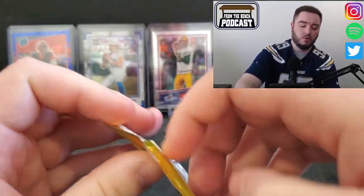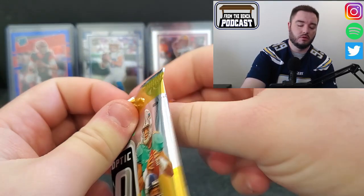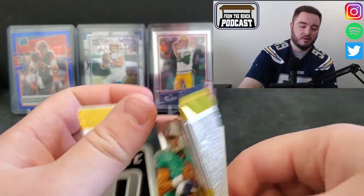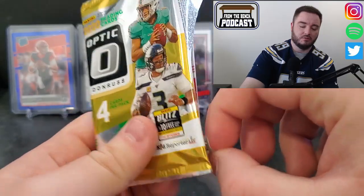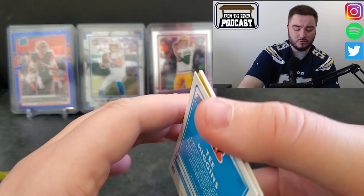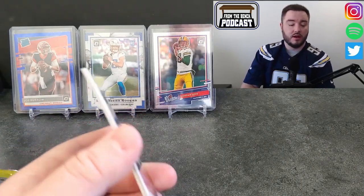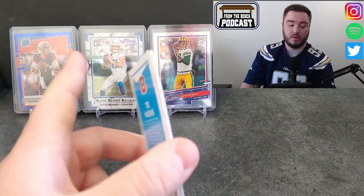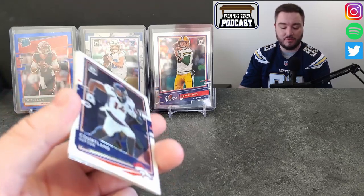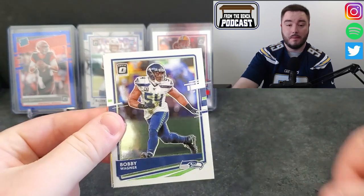Those are those little patches which are okay, but give me a good rookie quarterback instead - we'll take that every day of the week. Speaking of rookie quarterbacks, the backdrop today is Joe Burrow - I actually pulled him out of a hanger, that's the blue scope. Then we have Justin Herbert for my LA Chargers, and then we have Jordan Love. We got Courtland Sutton starting it off.